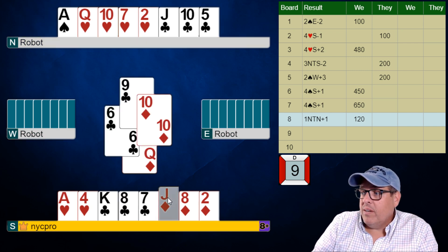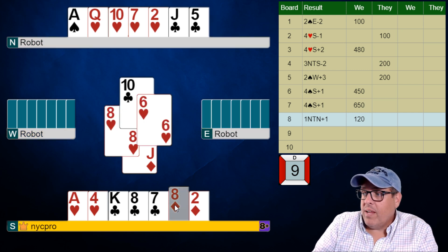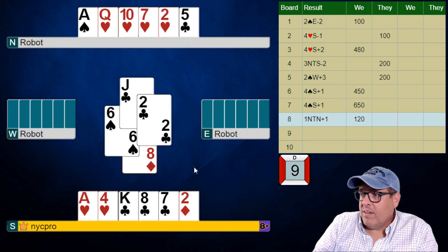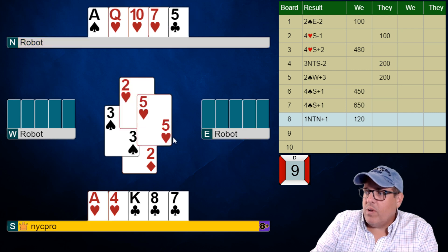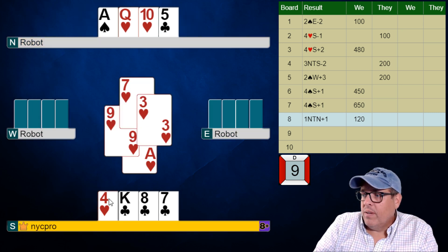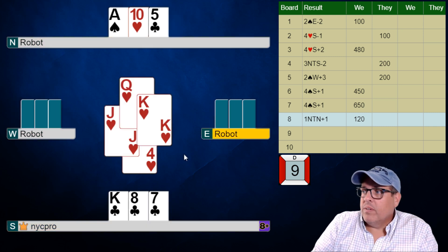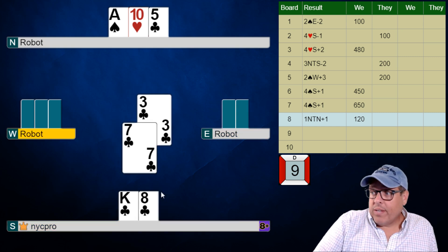I'm going to throw the nine, the ten — I'm going to get out of the way of my hand. There's a heart, heart, heart — we like that. Notice I'm just kind of making it easy for myself. I'm going to pitch a heart. I want to be able to exit that hand. And now I'm just going to play ace of hearts and a low heart, and it's solved for us. They return a club; we just take a low guess here. Boom.